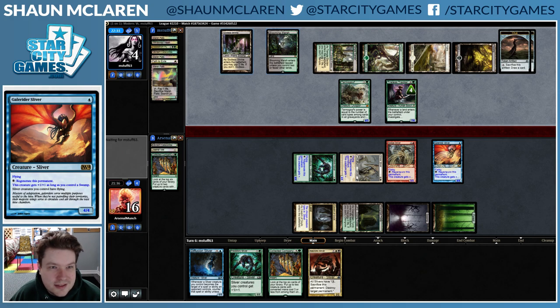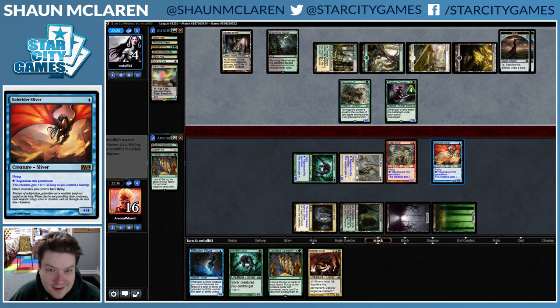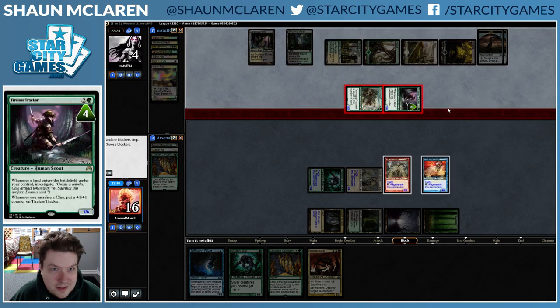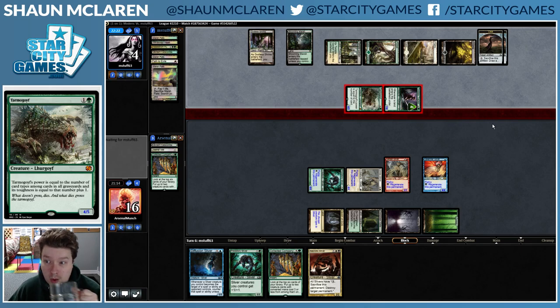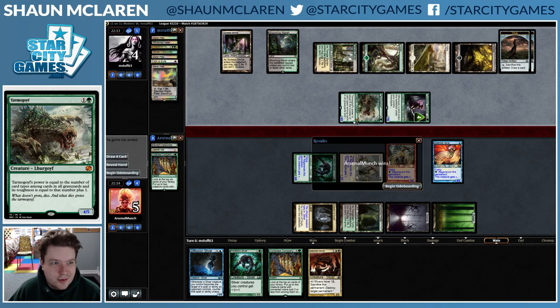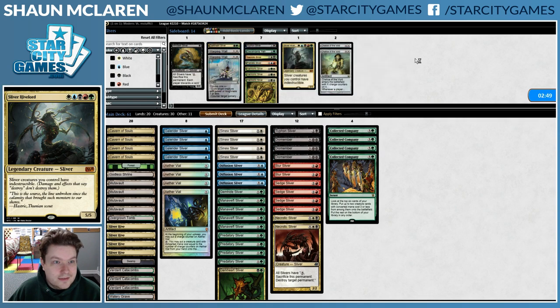Realistically, there's not any scenario that's bad here except killing Galerider Sliver. This is only 11 damage — I don't think there's any way for us to die here. That was just a desperation attack, the old fog bluff.